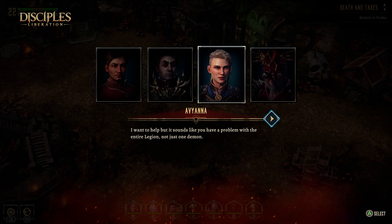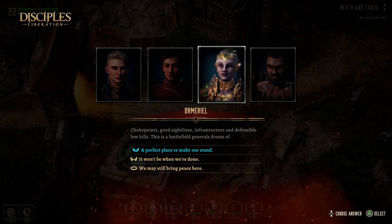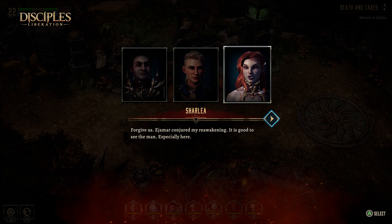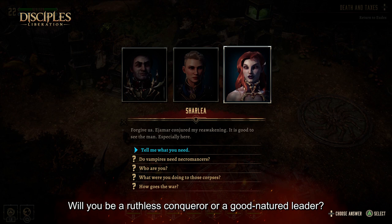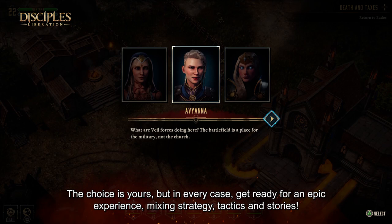I want to help, but it sounds like you have a problem with the entire legion, not just one demon. Ultimately, this will impact not only the ending of those individual quests, but also the fate of your companions and the ending of the game itself. There's going to be more bloodshed here — we need to speak with those generals before they march on one another. The choice is yours, but in every case, get ready for an epic experience mixing strategy, tactics and story.